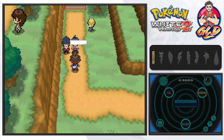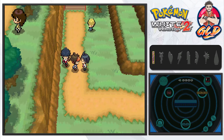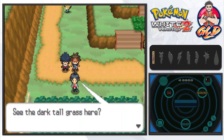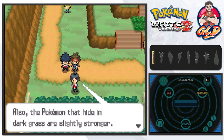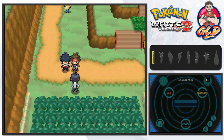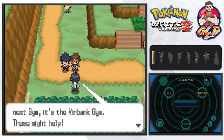Just like that, our two rivals Charon and Hugh show up. Charon says: 'See the dark tall grass here? It's rare, but sometimes two Pokemon pop out at the same time. Also, the Pokemon that hide in dark grass are slightly stronger, so be careful. If you're going to challenge the next gym — the Virbank gym — these might help.'